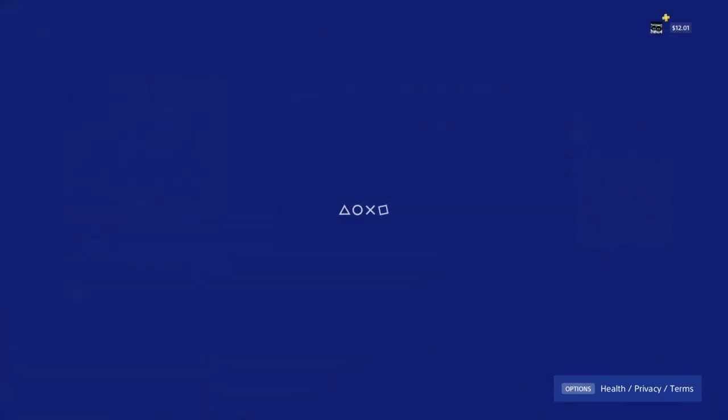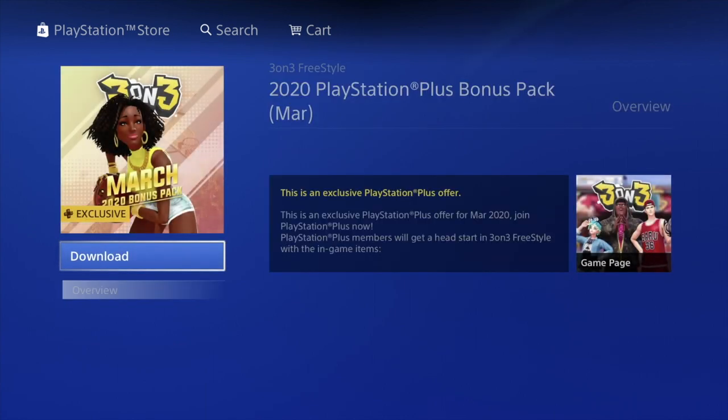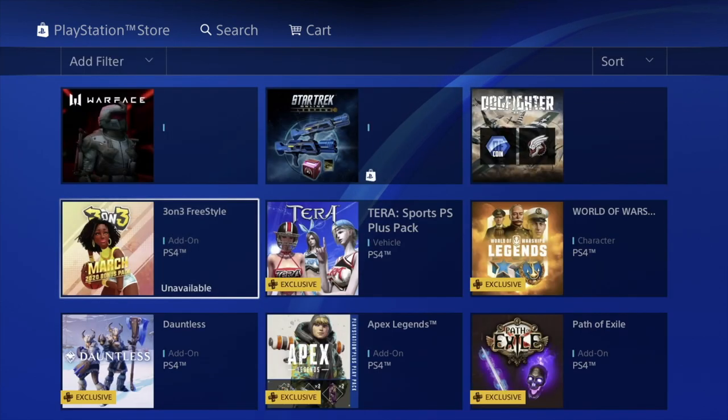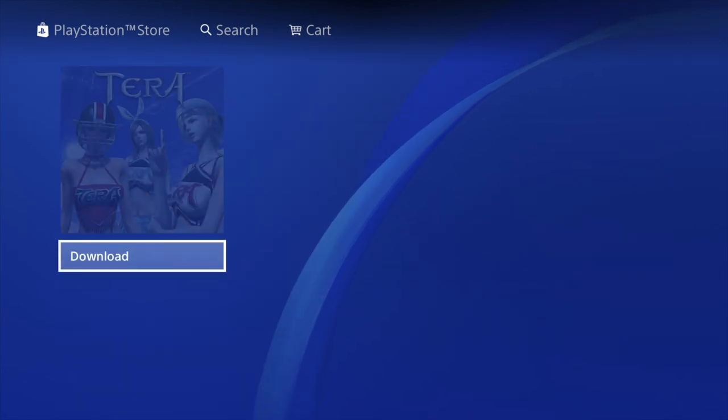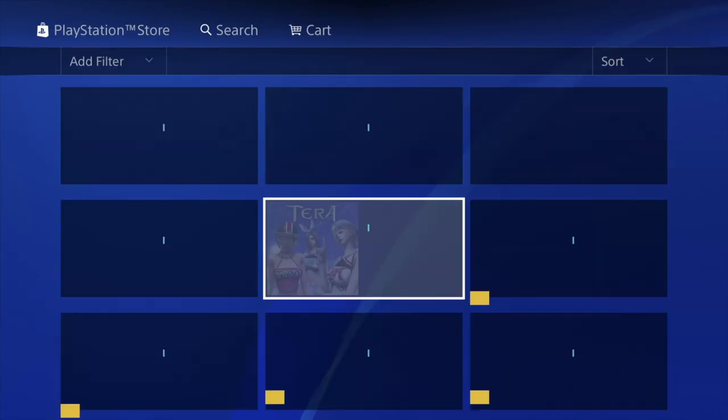Then we have Star Trek, so we're gonna click on it and download as well. Dogfighter — same deal, we're just gonna download this. This is another add-on, so we'll go ahead and click on it and download. It's not a big deal if it says 'not available for purchase' — you guys already downloaded it. I'm gonna show you how to verify that by going into your game and checking.